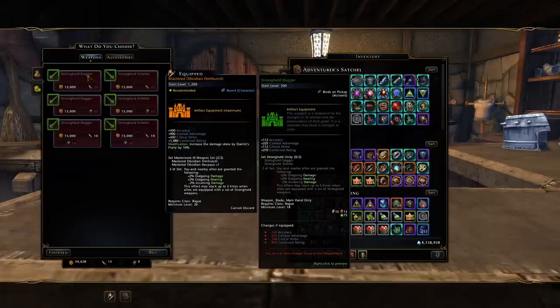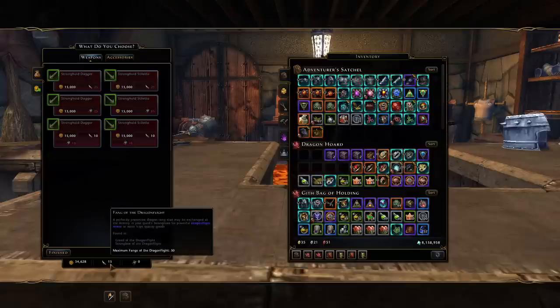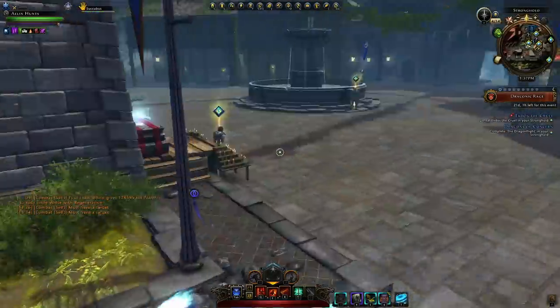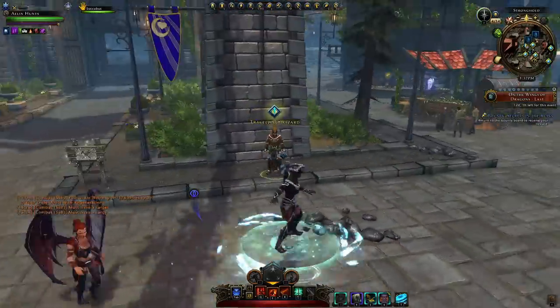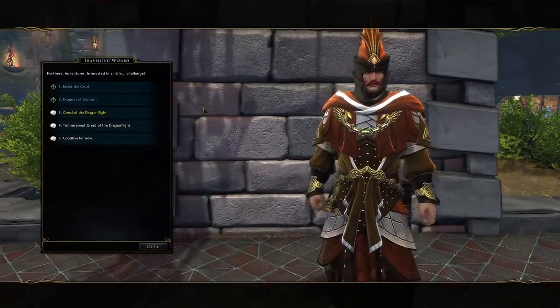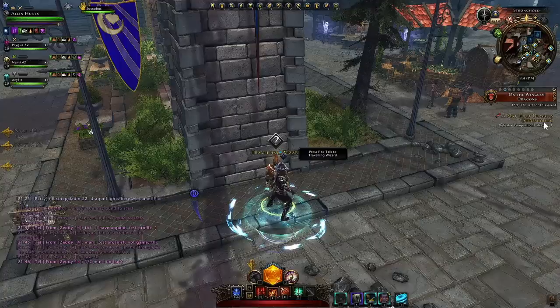That is why you'll need to be doing quite a bit of Dragon Flight. You can very easily get Dragon Flight finished within two or three minutes with a decent guild. Every day you want to head to the Traveling Wizard and pick up the quests he gives you. Initially you might just get a gold quest called 'A Matter of Dragons — Defeat a Dragon Flight Dragon'.